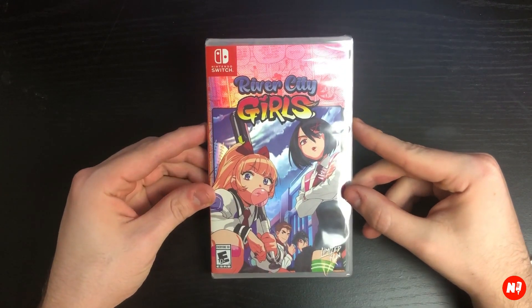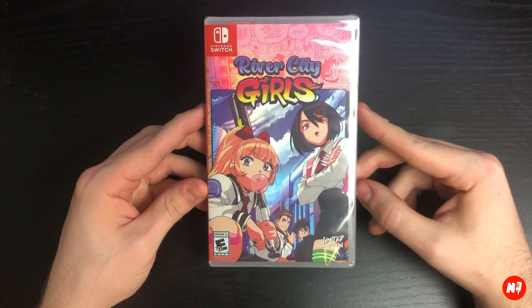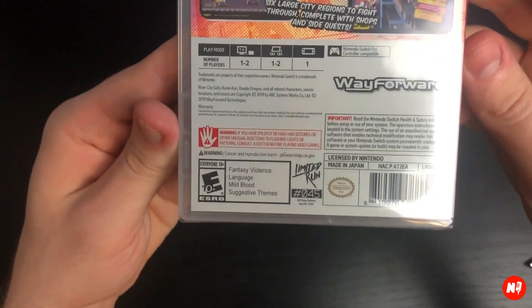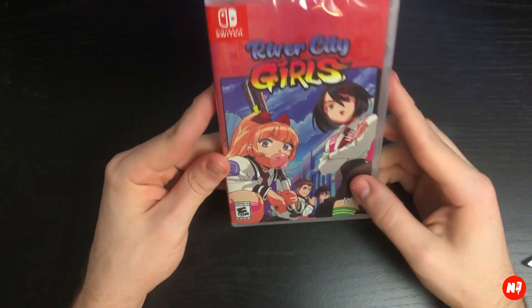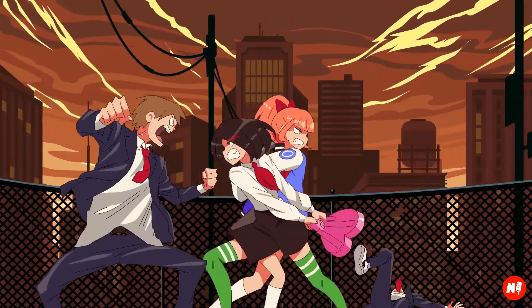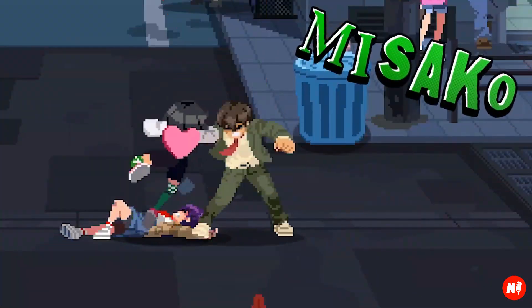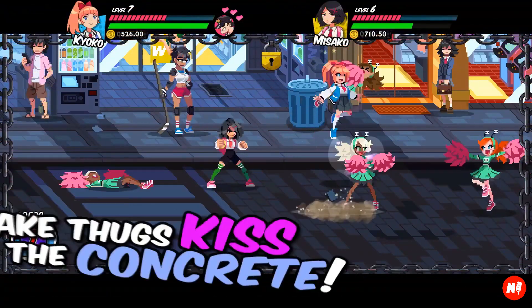What is up guys, welcome back to the channel. Today we have another Nintendo Switch unboxing — this time we have River City Girls from Limited Run. I believe this is number 45, so pretty impressive how many releases they have. This game I've been super pumped about; it is kind of like the River City Ransom brawler type games, but in this game you actually play as the girls saving the guys, so I kind of like that a lot.